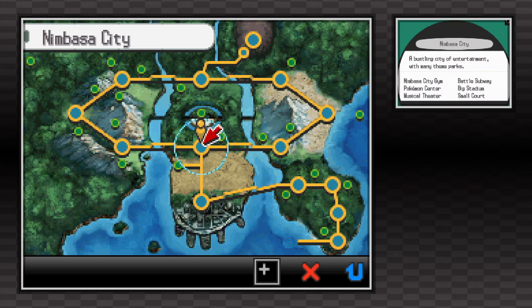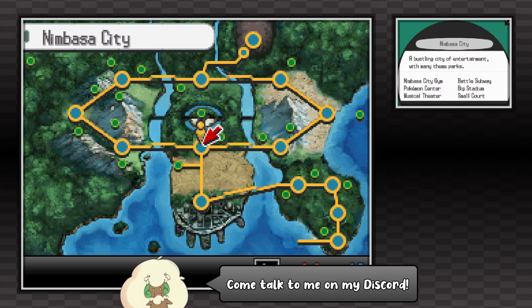Hello everybody, it's Techno here. Today I'm going to show you how to find one of my favorite competitive items, the air balloon in Pokémon Black and White version.